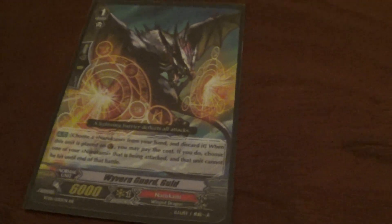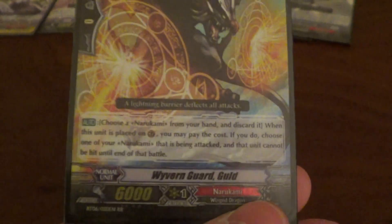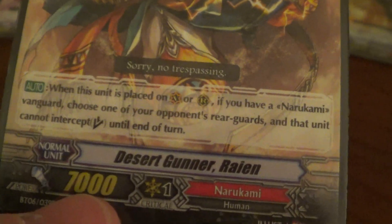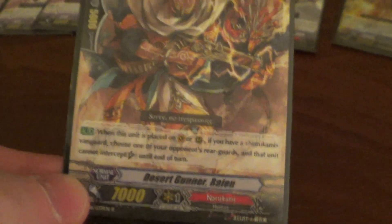One Wyvern Guard Gold — one Perfect Guard, because I have that rule about only having one Perfect Guard in almost every single one of my decks. Simple Perfect Guard, not much to say. I run three Desert Gunners, and this guy is pretty unique. When I play him on the field — on Vanguard or Rear Guard — I can choose one of my opponent's Rear Guards and prevent it from intercepting for that turn. This is useful for late game pushes when my opponent's at five damage and only has a few cards in hand. Works especially well against special intercepts.